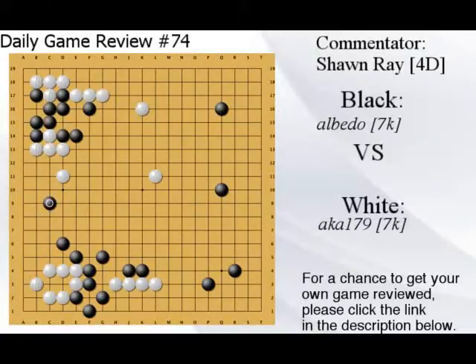Don't attack with the weak group — I say this in almost every one of my daily game review videos: fix yourself first, then you can do something. Fix your weaknesses first, then move on. You can't attack something with a weak group, it doesn't work. Just make your eye — if he goes here, fine, you run away and while you're running away you're going to make that second eye or something.